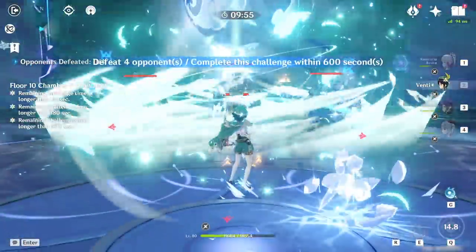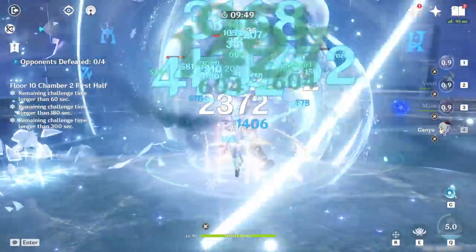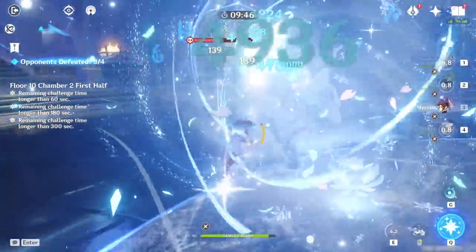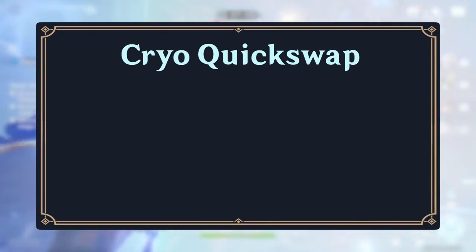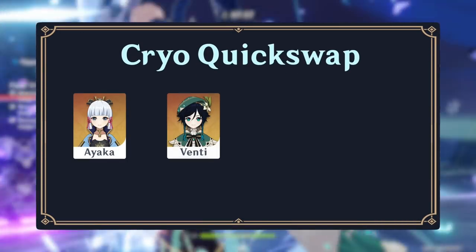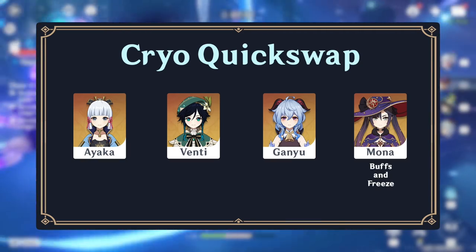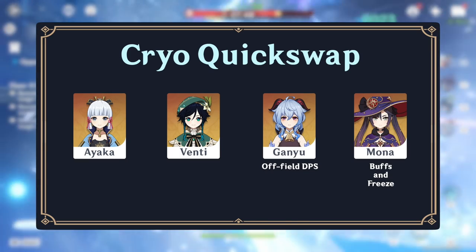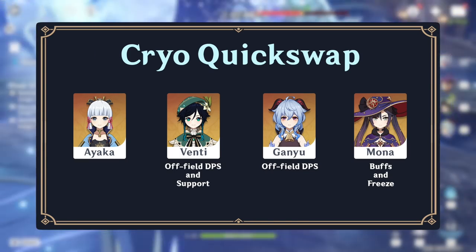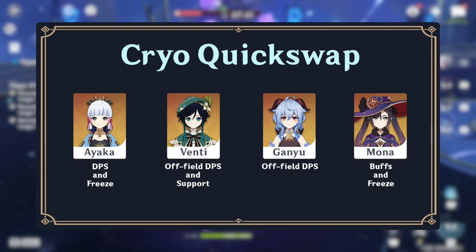Ayaka on a quick-swap team usually consists of Ayaka with one or two Anemo units to provide crowd control and elemental resistance shred from the 4-piece Viridescent Venerer set, and a unit who can apply hydro to enable freeze. One example team consists of Ayaka, Venti, Ganyu, and Mona. Mona can apply hydro and enable freeze. Ganyu functions as another DPS alongside Ayaka, and Venti can provide energy, damage, buffs, and crowd control, enabling both Ayaka and Ganyu's bursts to do massive damage.